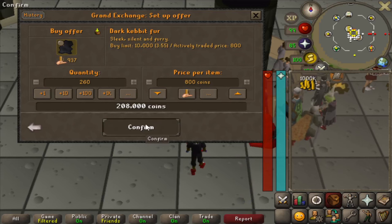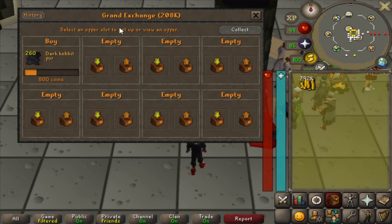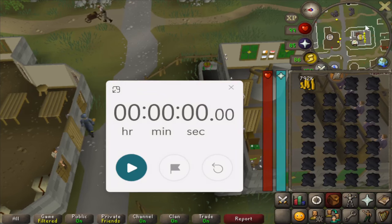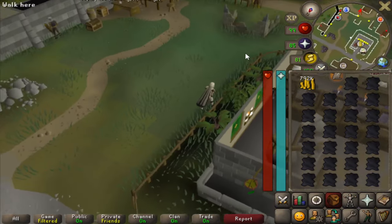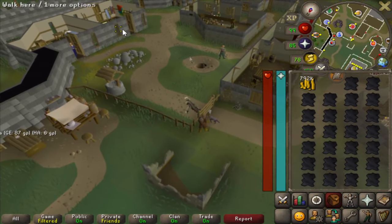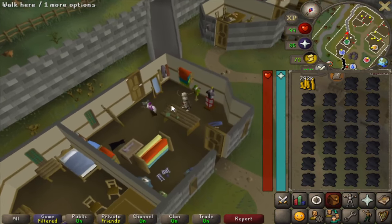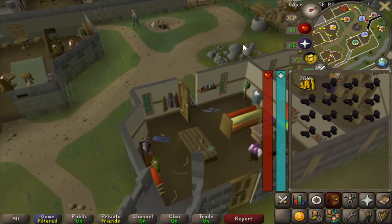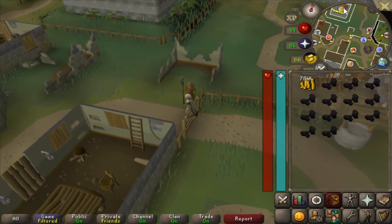This is the last moneymaker of the video. I started with 1 mil in my inventory and slow-bought Dark Kebbit Fur for 800 GP each in the Grand Exchange. Each glove requires 2 furs and 600 coins, made at the fancy dress store in Varrock located just south of the eastern bank. I set a timer for 6 minutes and was able to make 130 gloves, just running back and forth from the Varrock dress store to the east bank, banking the gloves and withdrawing furs each time. You can craft 130 of these in 6 minutes, so multiplied by 10 that's 1,300 gloves an hour. In total I spent 286,000 GP buying the fur and turning it into gloves.